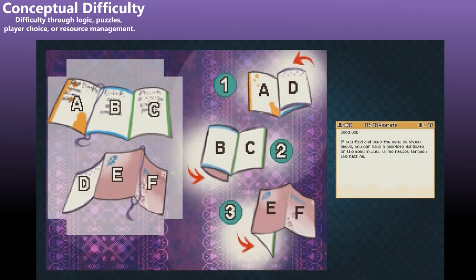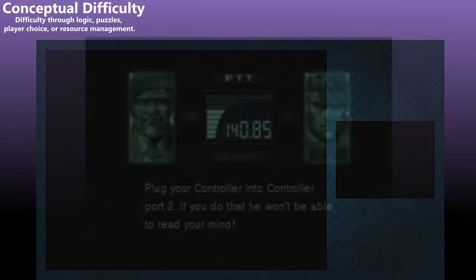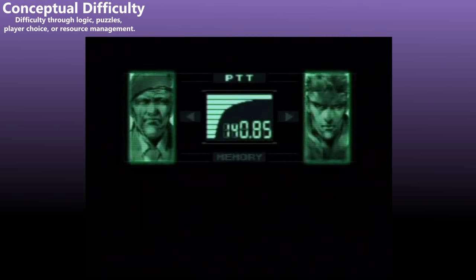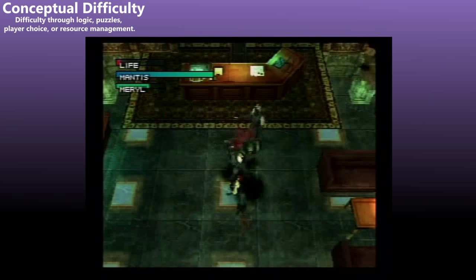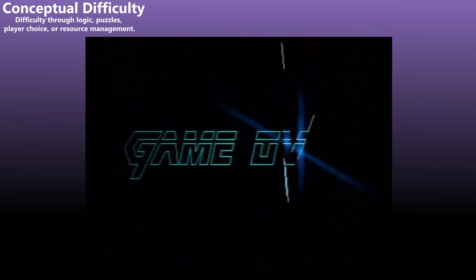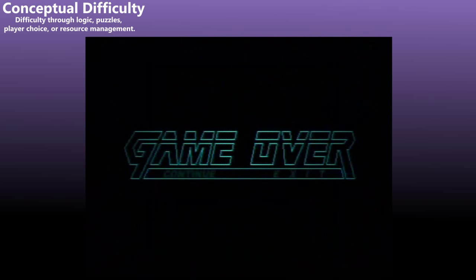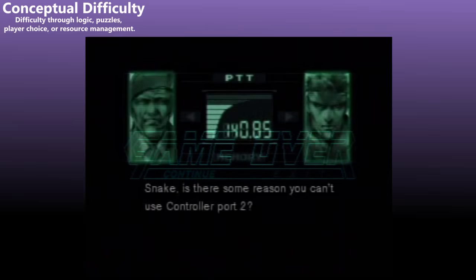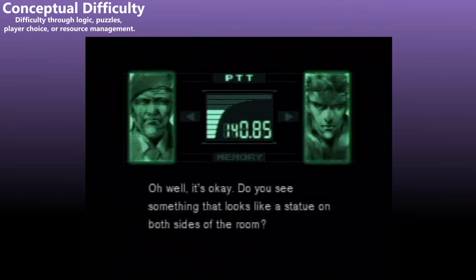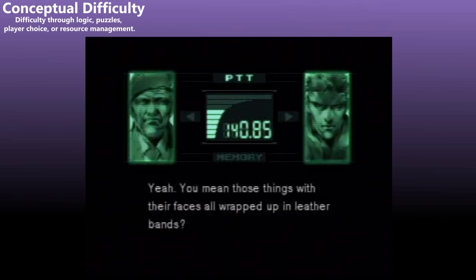A game that breaks the fourth wall necessarily invalidates part of its own game logic, like fighting Psycho Mantis in Metal Gear Solid. Switching your controller to the console's second port is a clever and memorable trick, but almost nobody would think to do it in the heat of a boss battle. In fact, the game literally has to tell you that this is the correct solution, because it's so unintuitive. In other words, this is an intentional, incremental, conceptual difficulty so detrimental to player flow that the developers solve it for you. What we're left with is a really, really neat trick and a short-lived difficulty spike.